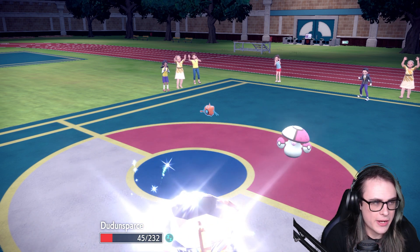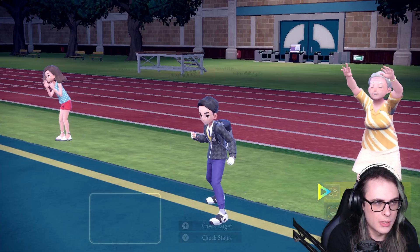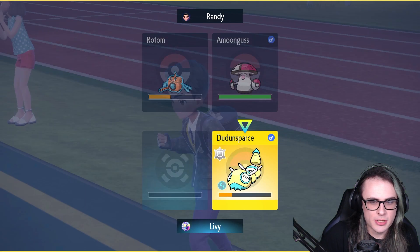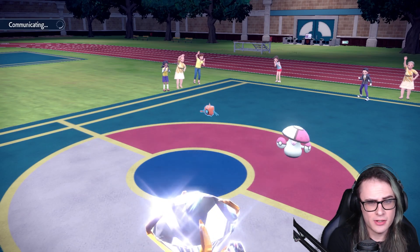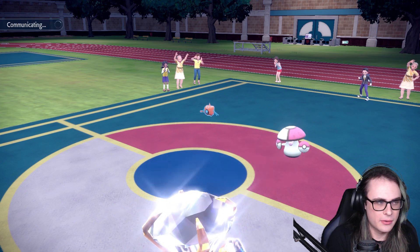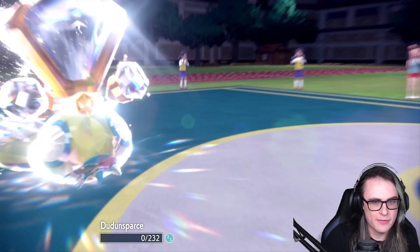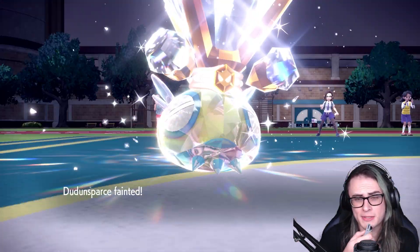I also just realized that with Randy having Will-O-Wisp, he probably doesn't have Nasty Plot on Rotom. At this point I'm just going to go for Roost and see if maybe Randy clicks the wrong move on accident. We've gotten a lot of information out of Randy's team if nothing else, so for game one I'll definitely take that.